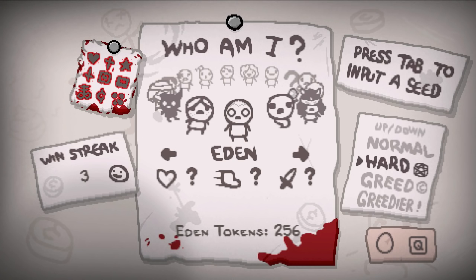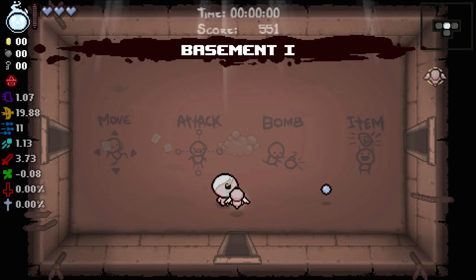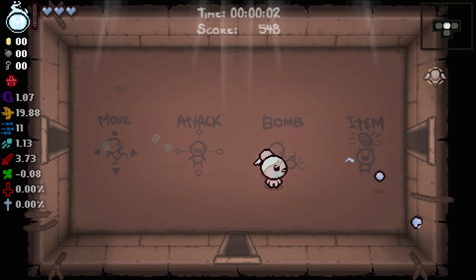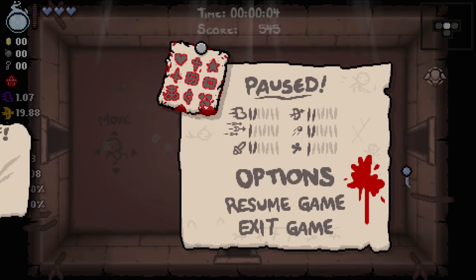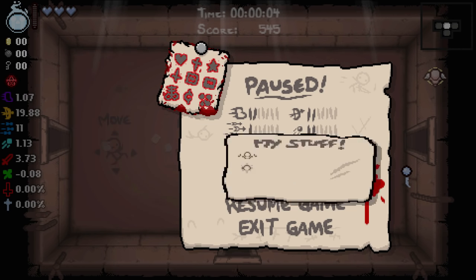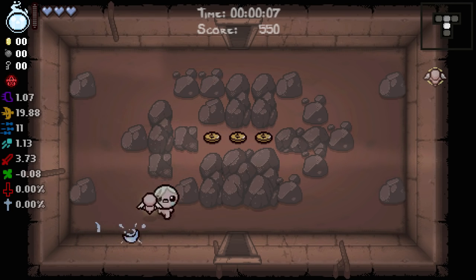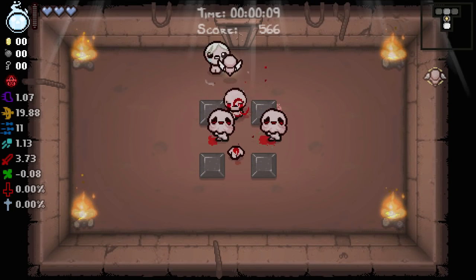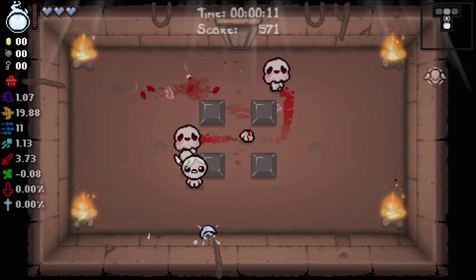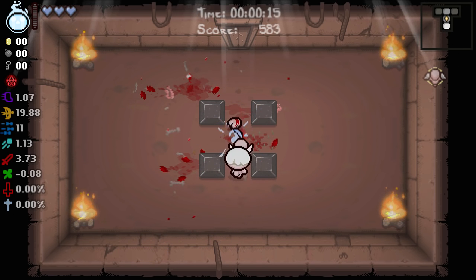Hey everybody, welcome back to the modded Isaac Eden streaks. We're on our three streak, one run away. We got Eden's soul to start out with decent damage and decent rate of fire. One more run until we do the dark room instead of the cathedral — that's our rule: every five runs we go to the dark room.